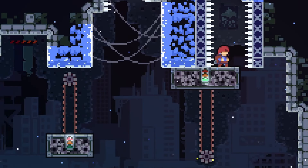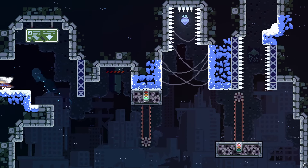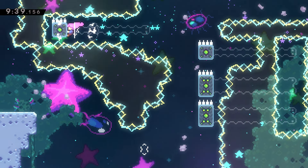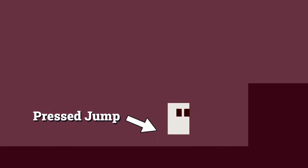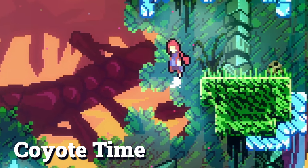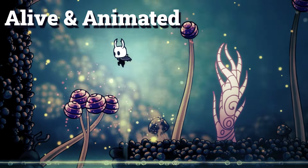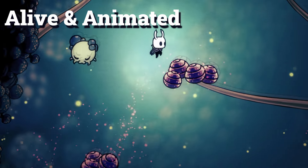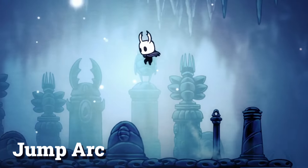Celeste uses many of these techniques to reduce the importance of precise inputs. Instead, this places the game's difficulty on mastering your movement as a whole and overcoming each handcrafted screen. Similarly, adding a short grace period after pressing jump can help avoid controls feeling unresponsive. So we've taken a look at how we can improve the responsiveness of our jump — with coyote time, variable jump height, and by limiting our max fall speed. As well as making our character feel more lively and animated, with squash and stretch, bonus jump hang time, and a fast bouncy jump arc.